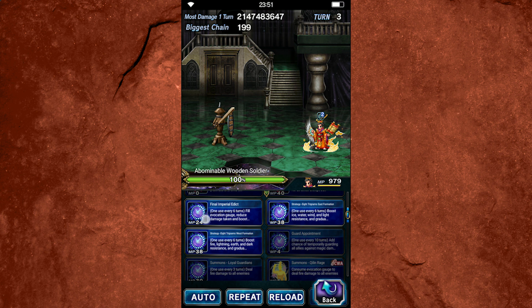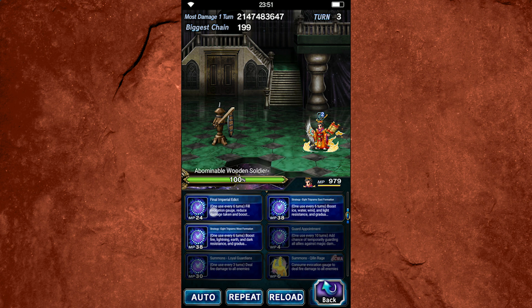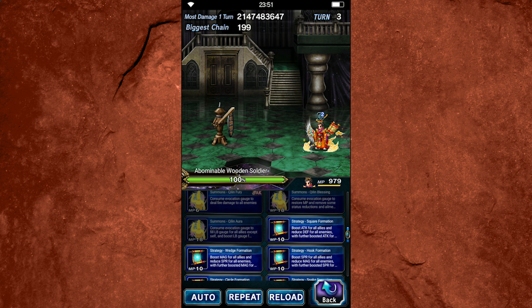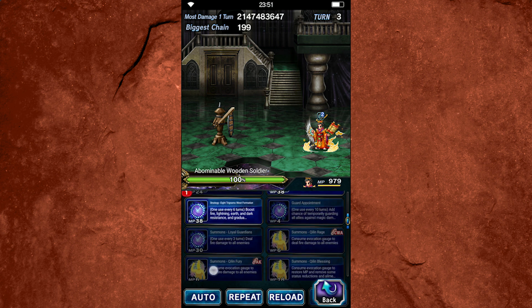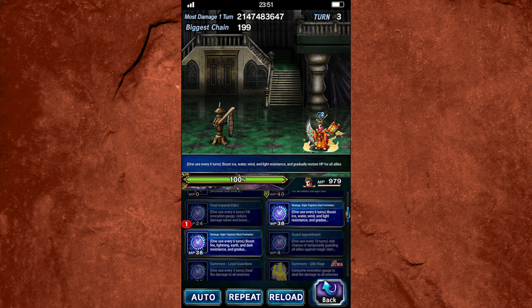The first cooldown is Imperial Edict, which unlocks your stronger break and buff combos for this turn and the following turn. For example, using Imperial Edict and then Square Formation and Wedge Formation would create 70% attack and magic breaks for all enemies with 180% defense and spirit buffs for the party. But I mostly just use the 65% full break, because the difference is only 5% and as you'll see it doesn't really matter that much. The other two strategy cooldowns provide 80% elemental resistance to all elements combined, plus some HP and MP restoration — a high buff amount you can use in a pinch, though they don't have permanent uptime.